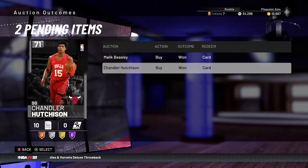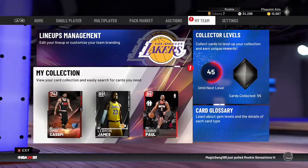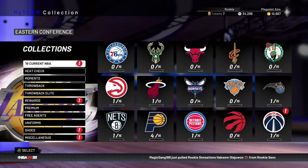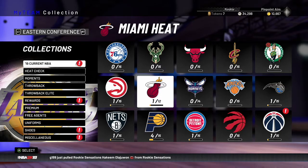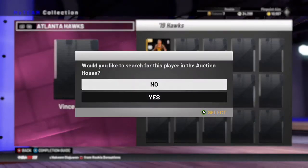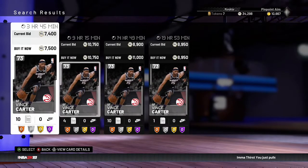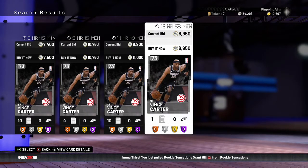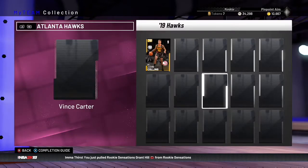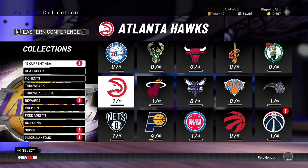I picked up a Malik Beasley and a Hutchison, which together are worth close to 20K, and I spent a lot less than that by checking quickly and regularly. One more tip: you can search for cards directly from within the collections tab — for example searching for Vince Carter from there. That 7,500 listing would actually be a good buy since you could profit selling at 8,500 or 8,750. If this video helped, please leave a sub and a like, and comment what you'd like to see next.